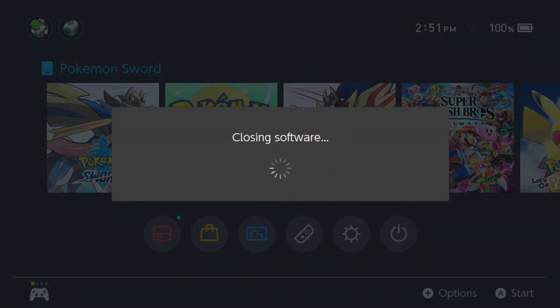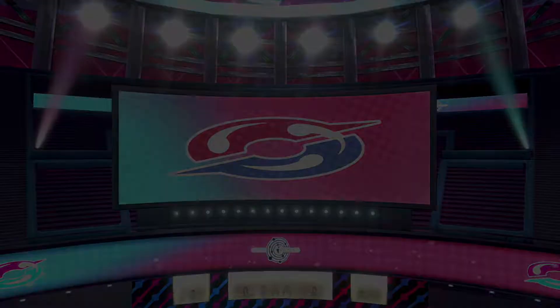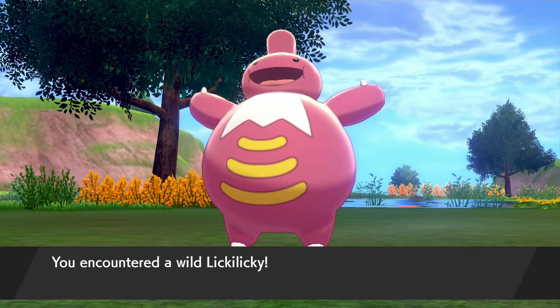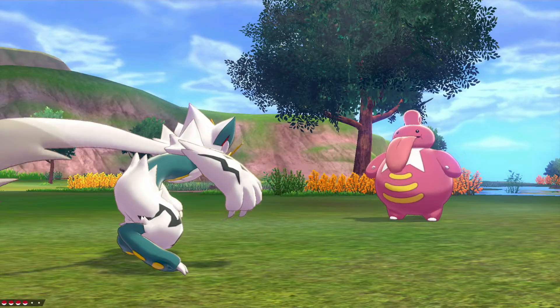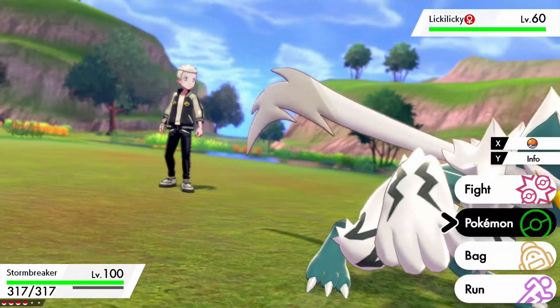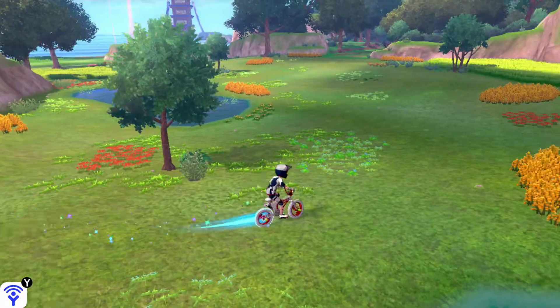That's basically all you do — reset, have the Lickylicky spawn, and get a new one. You can do this with any strong spawn as long as there's a raid den in the area: any strong spawn in the Wild Area, any in the Isle of Armor, and eventually in the Crown Tundra. It's instant — you don't have to ride your bike all the way over to it, so it's a faster method of hunting strong spawns. It's especially cool because you can hunt evolved forms like Lickylicky.